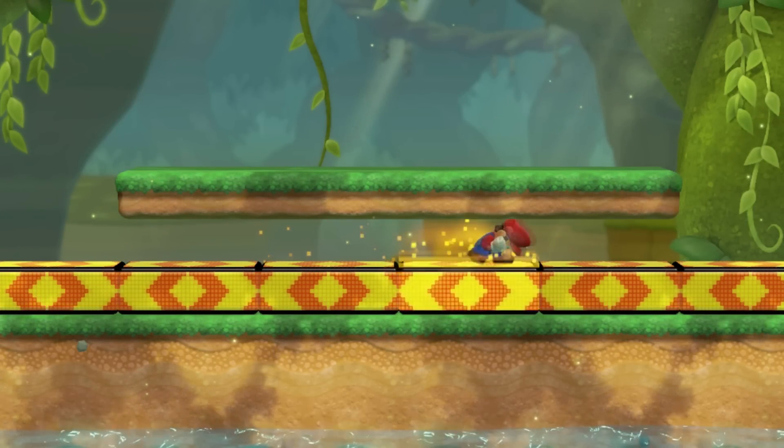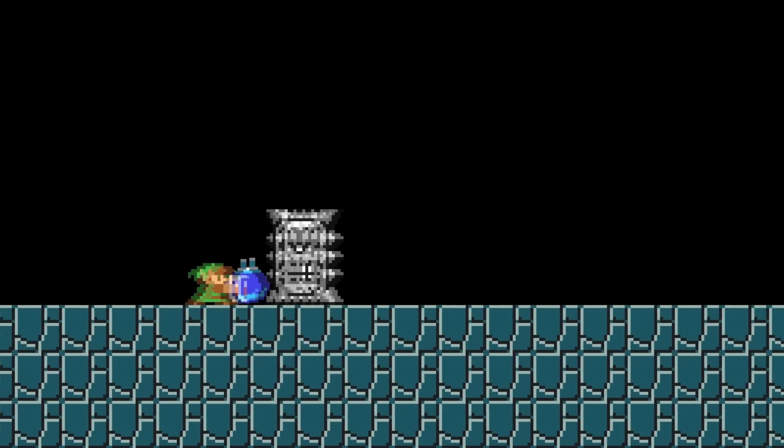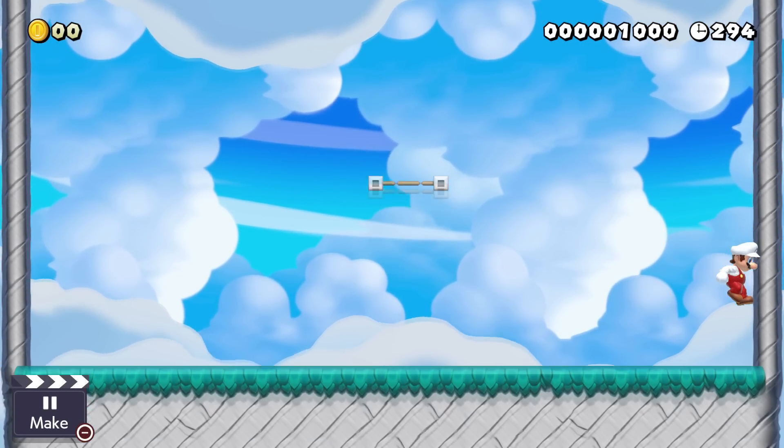Mario will automatically duck on dash pads to fit under a low ceiling. Link can bomb surf using a shield and a Thwomp. Mario can carry over the nut boost after collecting another power-up with precise timing.